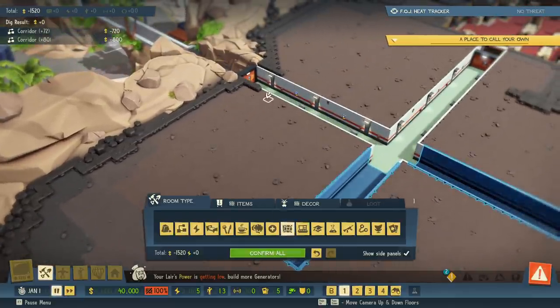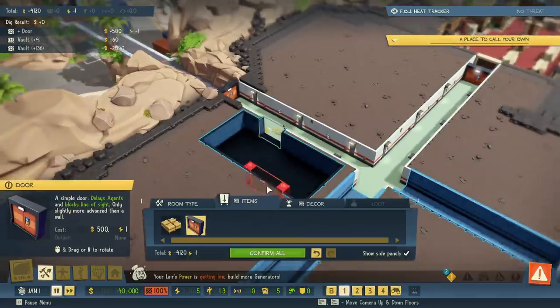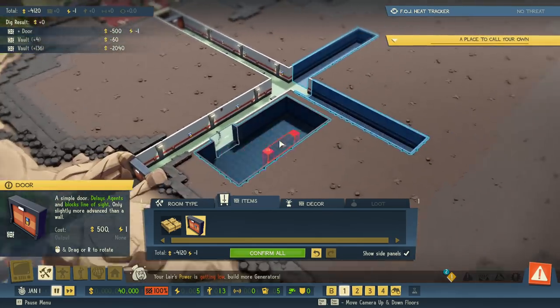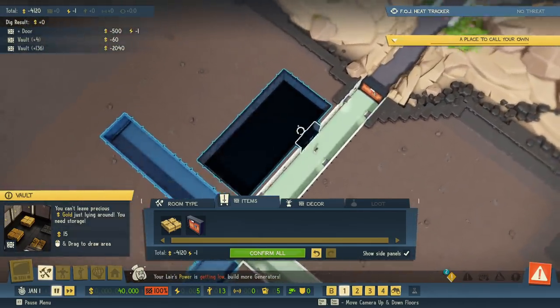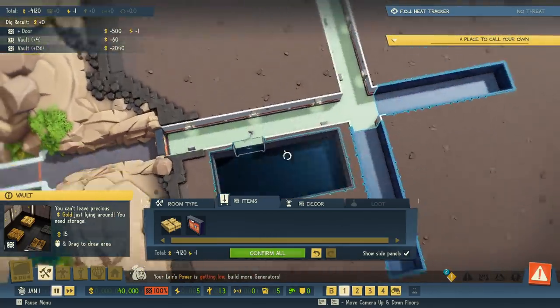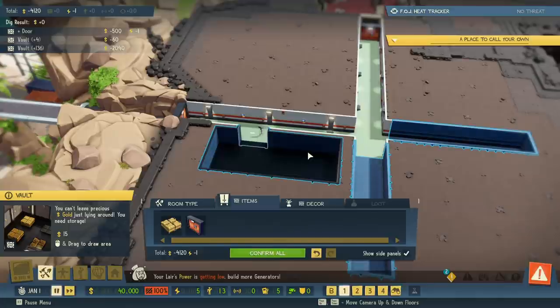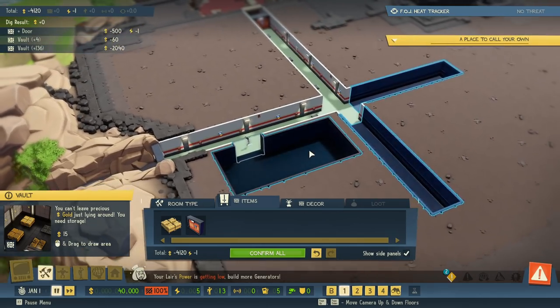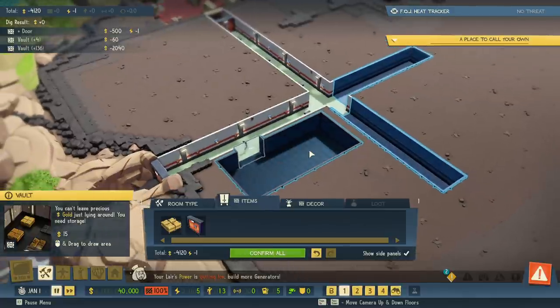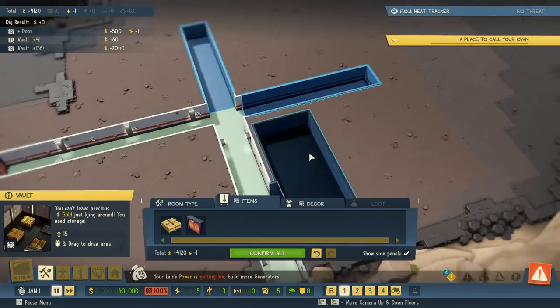I'm going to put the vault here but eventually want to expand it. For now we'll keep it relatively small. Then we need a door — that's always 4 wide, so you just cut a little hole in the wall. We move around with W, A, S, D, rotate the camera with Q and E, or with the middle mouse — but the middle mouse also rotates up, down, left, and right and it's a little janky. I find it much easier to use Q and E, and if you want to look up and down, hold shift when hitting W or S.